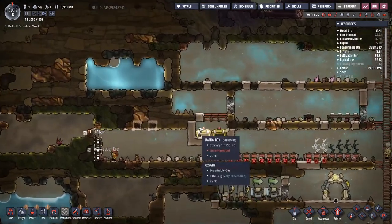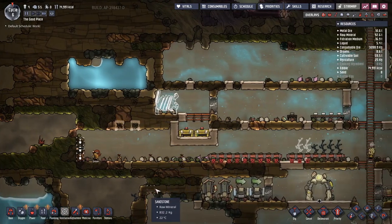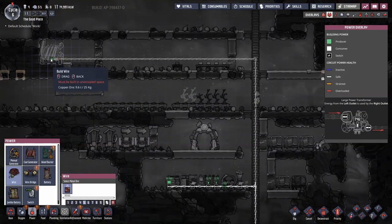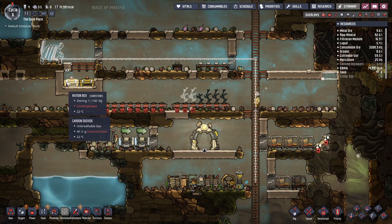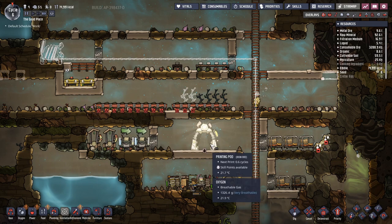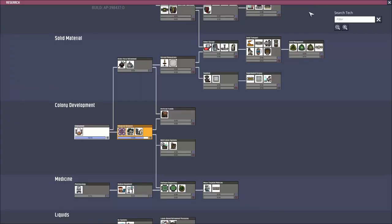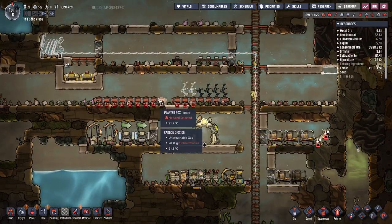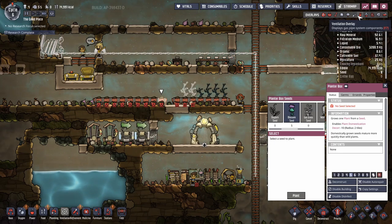Up here we're dumping all the muckroot, and then we're going to get in power — a coal generator right there. We'll run a power wire from here all the way over to the coal generator. We're going to fill that whole area with CO2 to store food in a nice safe environment. Mealwood-wise, we don't have a lot going on. Research is coming along — we've got water coolers, and we're about to get supercomputers. Once we get supercomputers, I think we'll get lights so we can start growing bristle blossoms — we have bristle blossom seeds but need lights first.